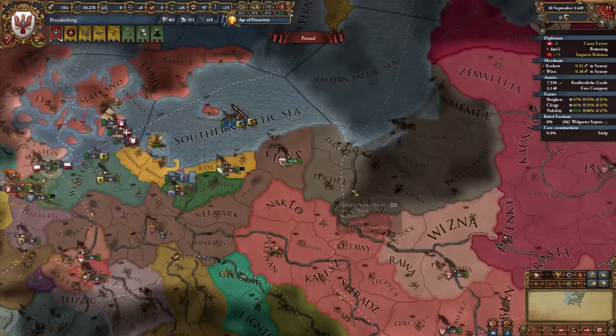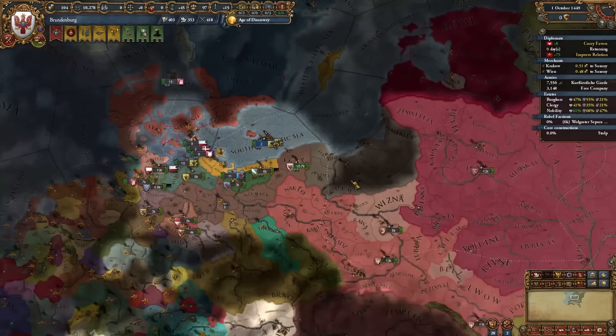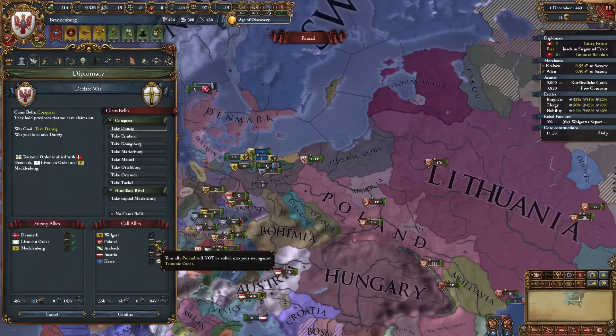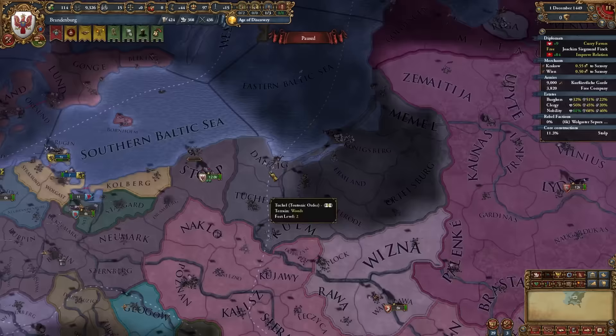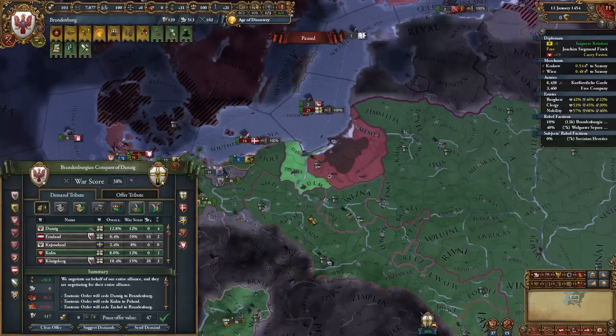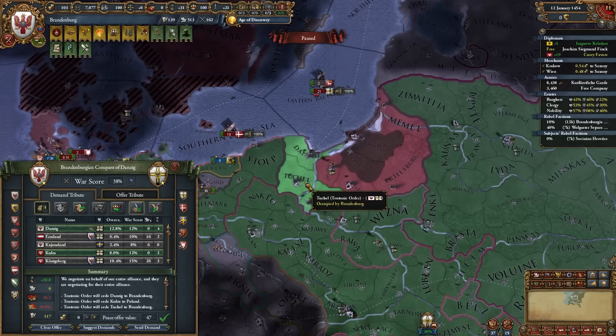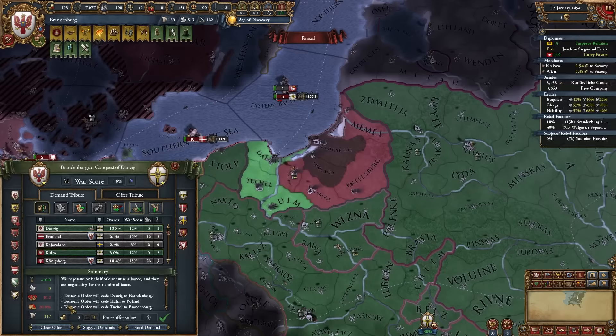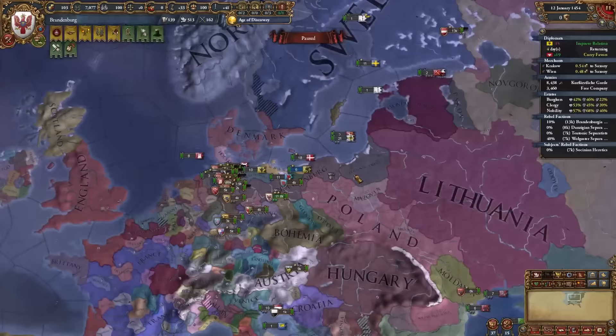Now I can complete the mission and get permanent claims on the Teutonic Order. We'll wait until their truce with Poland expires and then attack. I can call on both Austria and Poland with the promise of land — Poland obviously wants a lot of their territory, and I'll set those as provinces of interest.